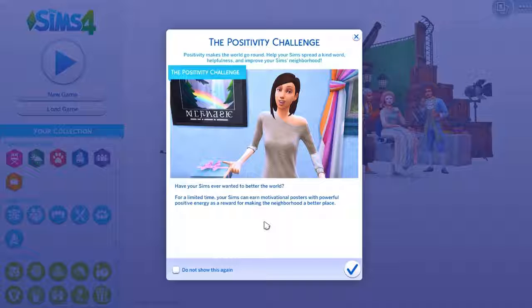This is a challenge within The Sims to unlock some posters. It says: positivity makes the world go round. Help your Sims spread the kind word, helpfulness, and improve your Sims neighborhood. Have your Sims ever wanted to better the world? For a limited time, your Sims can earn motivational posters with powerful positive energy as a reward for making the neighborhood a better place.